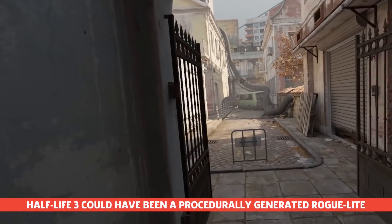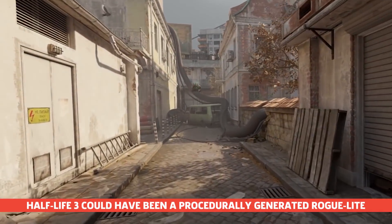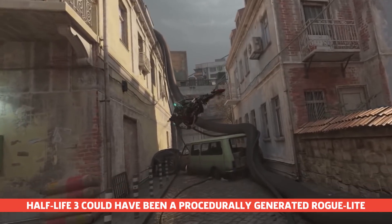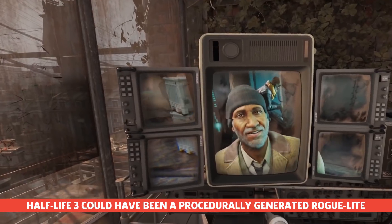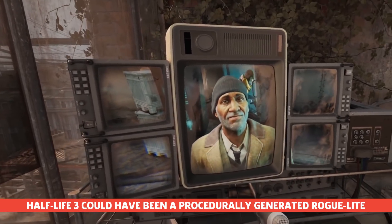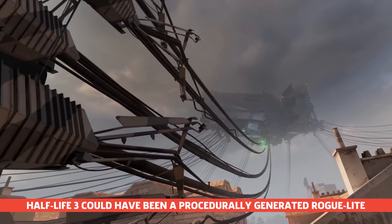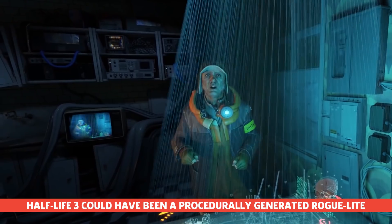Half-Life: Alyx got rave reviews, but did you know that Half-Life 3 was nearly a procedurally generated roguelite? Valve went through several Half-Life 3 iterations since episode 2 in 2007, and one of them was a procedurally generated roguelite game. Jeff Keighley's The Final Hours of Half-Life: Alyx talks about this idea — you would explore randomly generated buildings, fight enemies inside, and rescue a prisoner. Story beats would happen in between each building run.